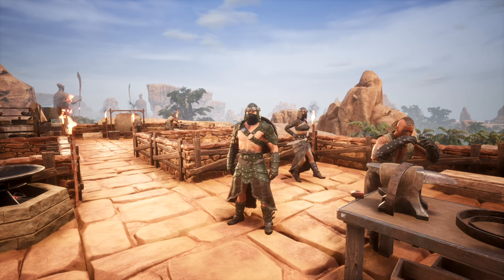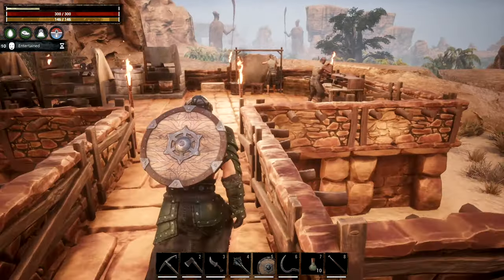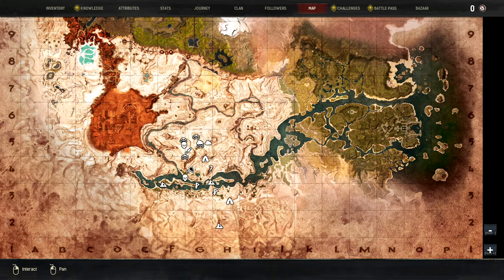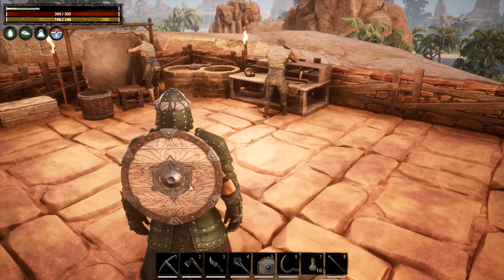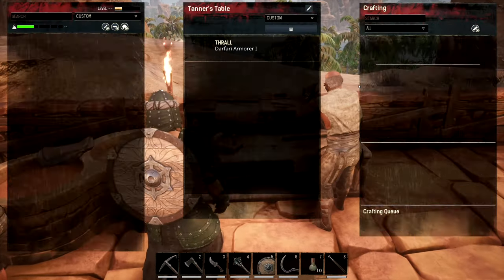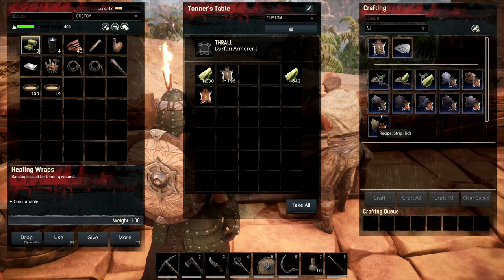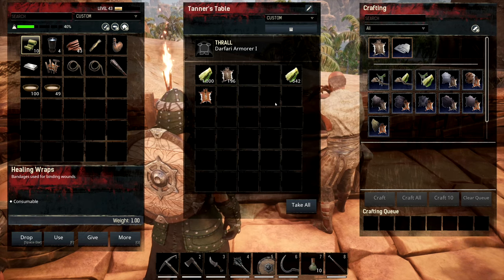Let me get you up to speed. This young lady here is dancing away. I've been out getting thralls. Let me bring up the map - I've got these marked here. I set up a couple of wheels of lesser wheels of pain, and there are camps here, here, and here. I went back and forth and got myself some thralls. We've got a Tanner Two working away, and an Armorer One - if you have an armorer in your tanner's table you can turn hide into thick hide.